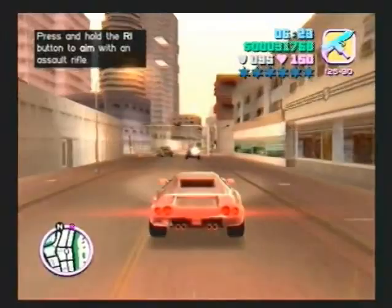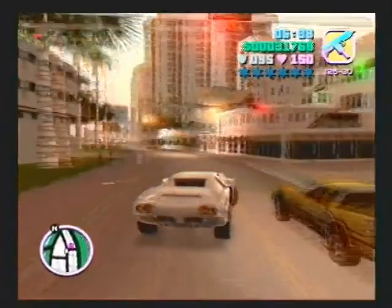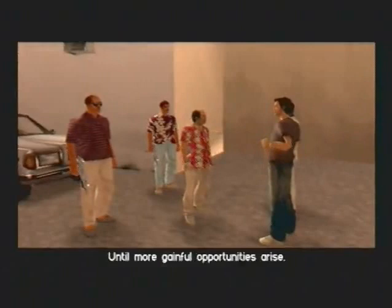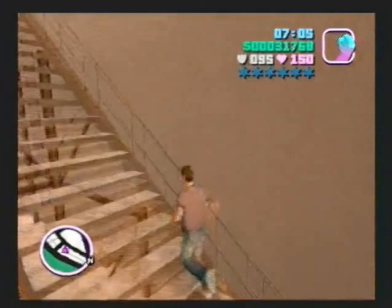Now we're going to drive through this deal and get some guys killed and our money stolen again - well, actually it's going to be better this time. Here's where the deal is taking place, and that's the white indestructible Admiral that I took. We're back to the point in the mission. The guy I shot ahead to fail the mission earlier was Ricardo Diaz, who we are meeting in this mission.